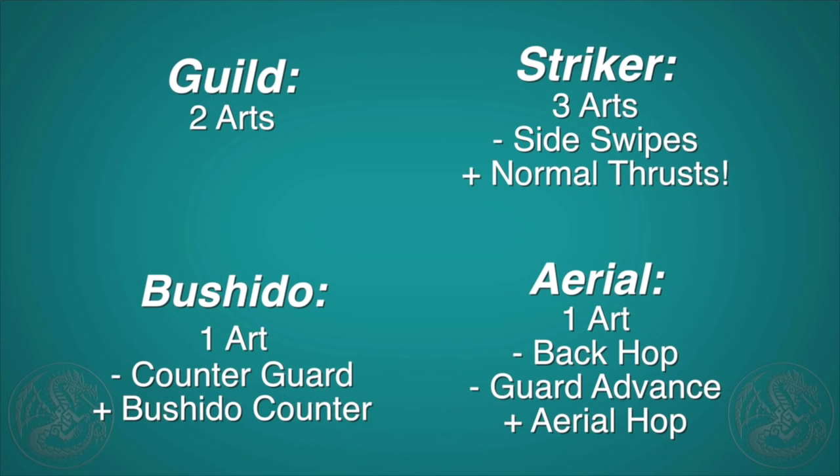Overall the Lance remains super solid. Striker remains the most popular style, Adept the most safe, and the new styles are interesting as well. The new art is cool, but Guard Rage is way too powerful to pass up, so if you're using a style that only has one art, that should be the one you use. Anyway, I hope you guys enjoyed this video. Hit that like button if you did, subscribe if you haven't already, and until next time, happy hunting!